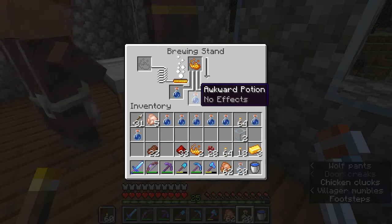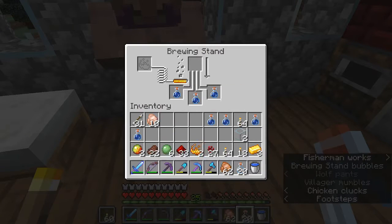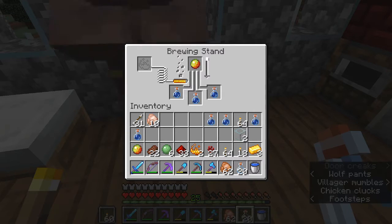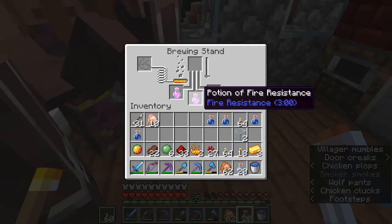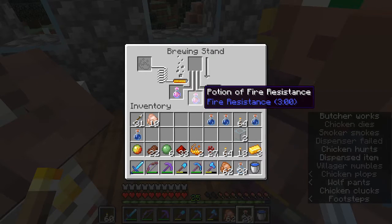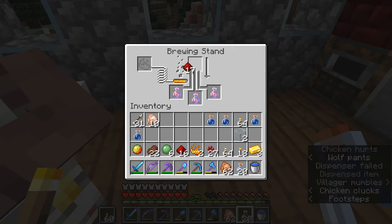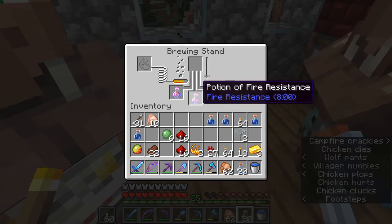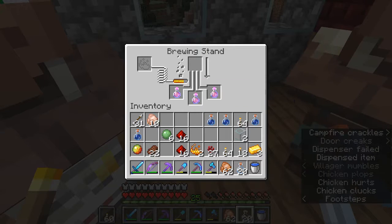If you stick a blaze powder there and let that brew up, you get a potion of strength. You can toss a magma cream in there and make your potion of fire resistance — three minutes. Now, three minutes isn't that long, but it'll save your life. But if you really want to get these pumped up, toss a redstone in them. Now we have fire resistance for eight minutes, which is much better, especially if you're out farming blaze rods or something.